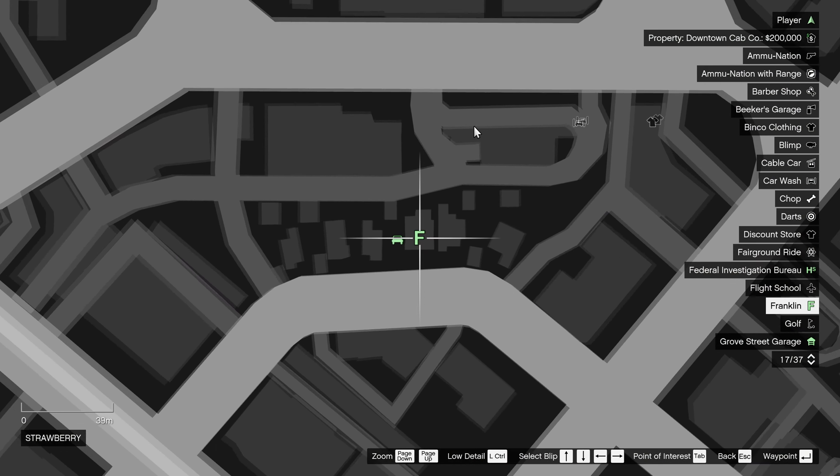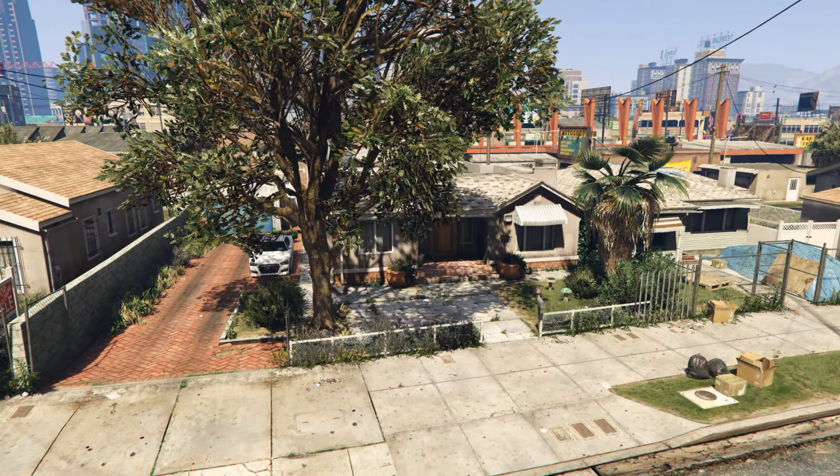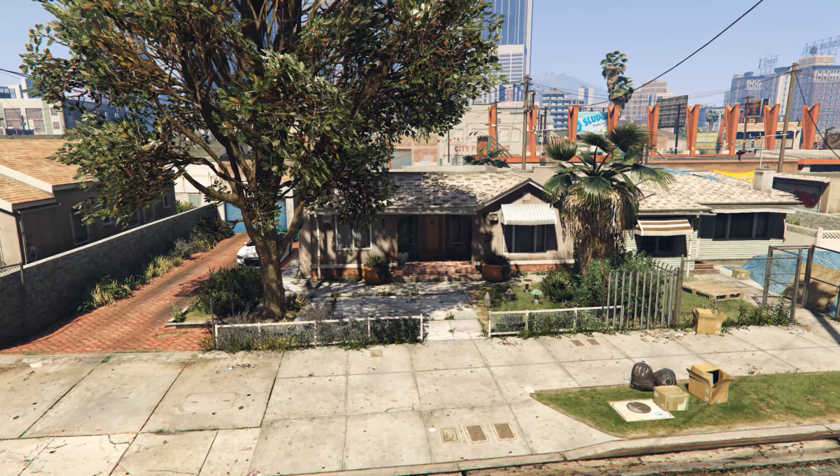To get this car you need to be on the mission Hood Safari, which is marked on the map as F-bladder and can be found in Franklin's own house. This does not work with a Mission Replay.